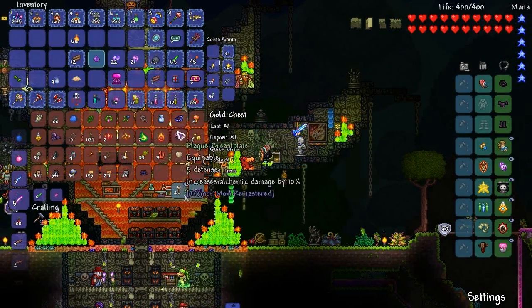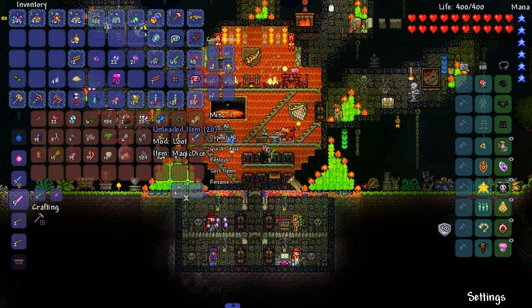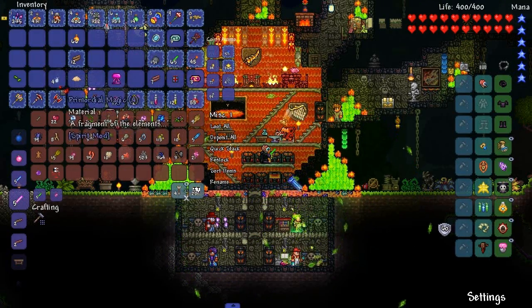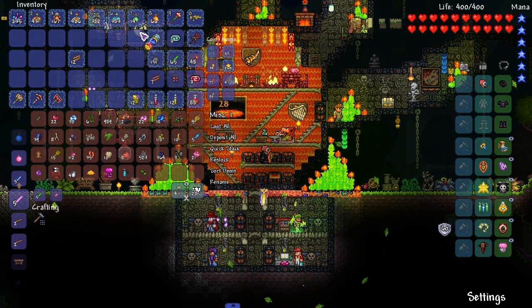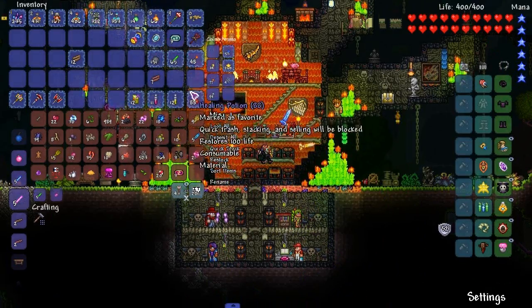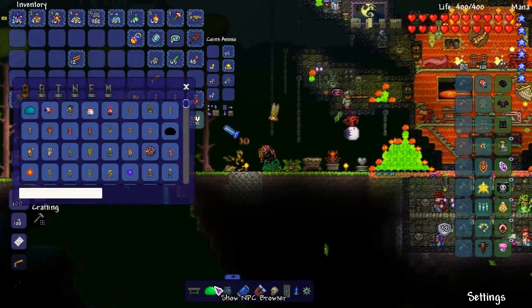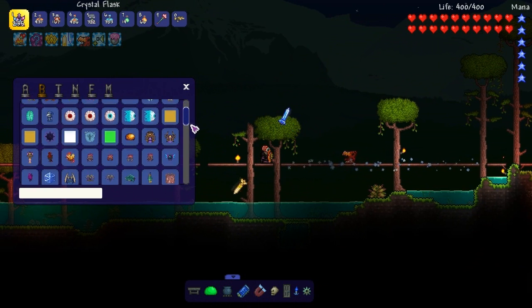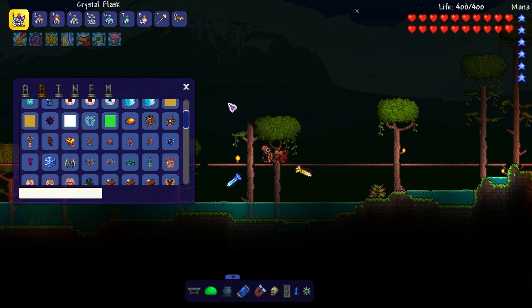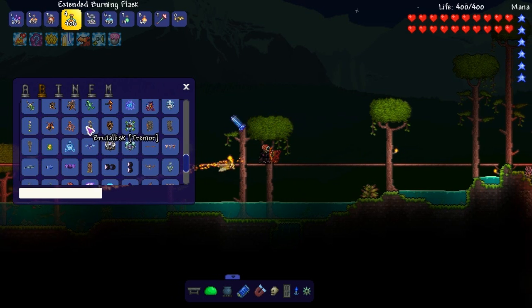Just put stuff somewhere. What's that magic dice? Just shove it on in there. There you go. Oh, I almost knocked over my cup of water. Next boss — get out the way. Oh, it's Calamity. Oh, it's Calamity — don't mix up Calamity and Tremor.